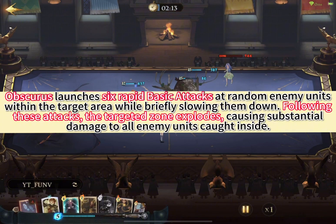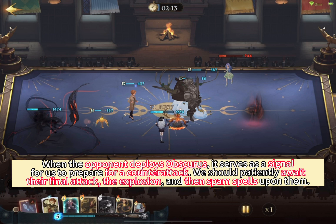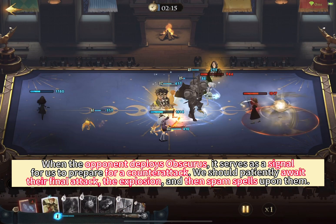Now our opponent has cast the Obscurus, a card with a distinctive set of abilities. Obscurus launches 6 rapid basic attacks at random enemy units within the target area while briefly slowing them down. Following these attacks, the target zone explodes, causing substantial damage to all enemy units caught inside. If there are no opponent units within the target area, the area will detonate, concluding the attack. Furthermore, Obscurus weakens the user for 5 seconds, increasing the damage they take by 40%. Consequently, maneuvering out of the target area will compel them to retreat to their side of the field. When the opponent deploys Obscurus, it serves as a signal for us to prepare for a counter-attack — we should patiently await their final attack, Expulso, and then spam spells upon them.